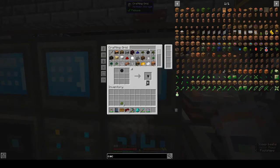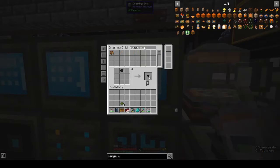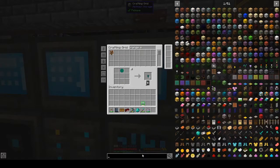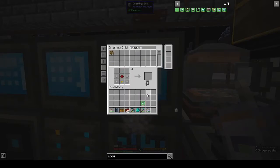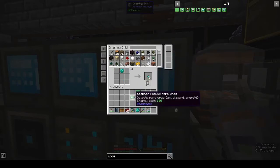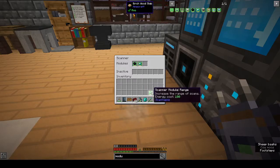We should make the range module. Enderpearl — we want that and an enderpearl. We should probably do the rare auras as well, so we want another blank scanner module. You can have up to three at one time. We want that and that. Shift right-click: rare auras and range modules loaded.